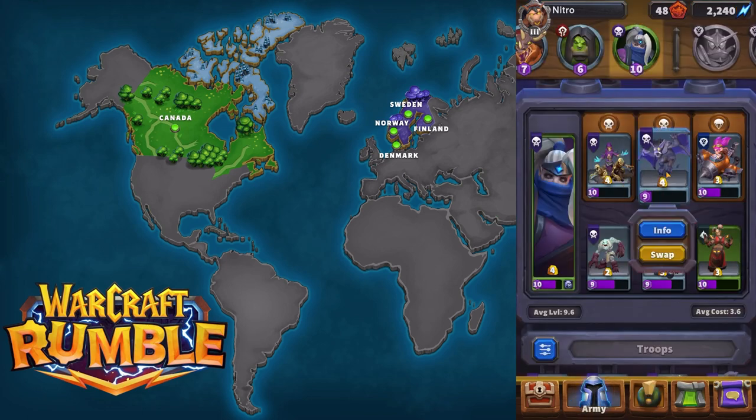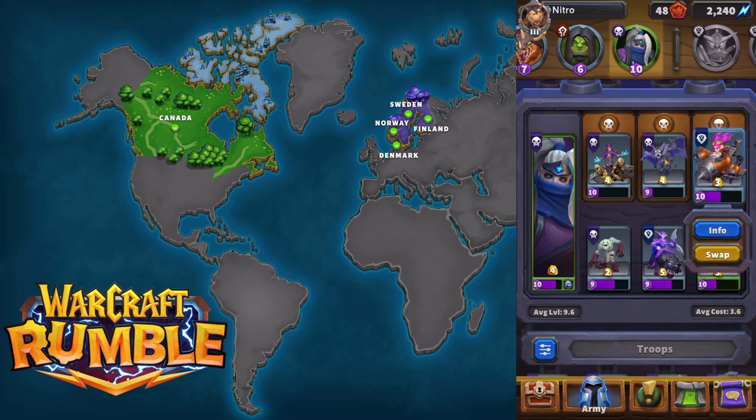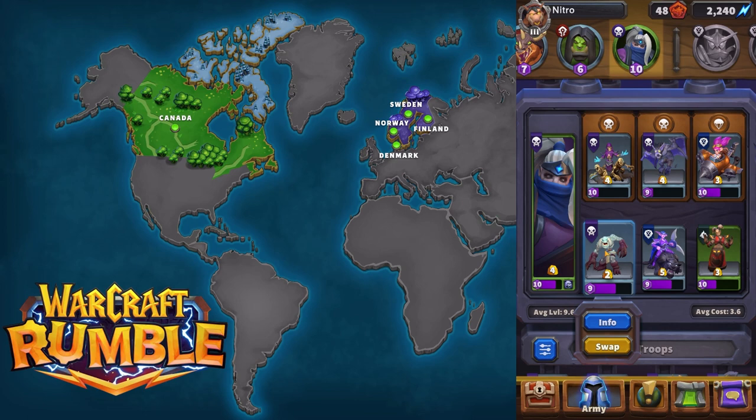I have my gargoyle flying tank, I have 2 damage dealers in the Huntress and Pyromancer, I have 2 unbound ranged attackers in the skeleton party and the safe pilot, and then the final slot can kind of be whatever — I kept it as my 2 cost gargoyle to help defend my tower.